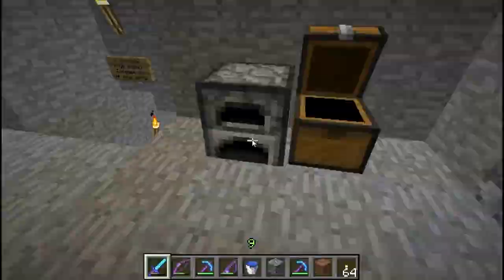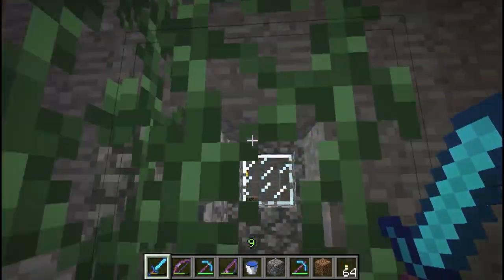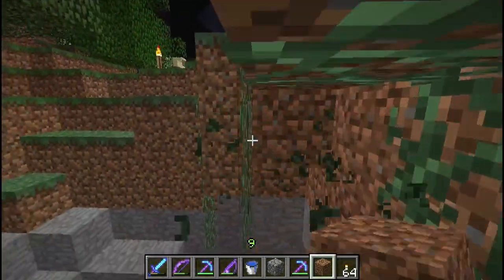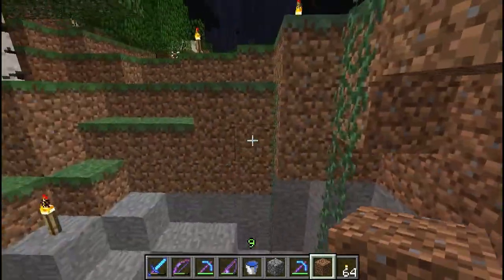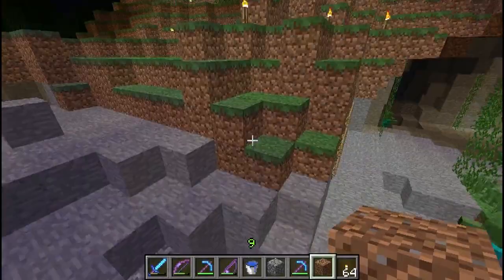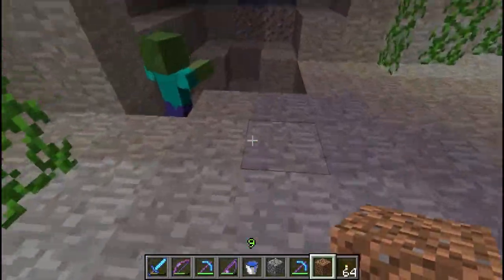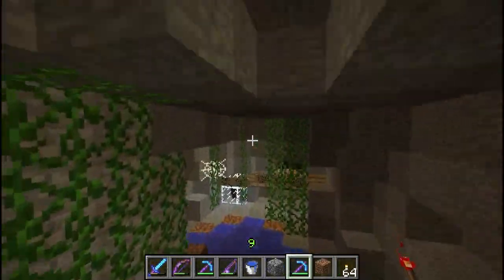I remember a creeper blowing up and there was a zombie there as well. A couple of creepers blew up and I had to get a wooden block — I ended up pulling that wooden block out. From there we went over to Cozy Cottage and set a base for the map. I remember there were some enchanted tools and a stick here that really did serve me well. It was good use of the enchantment system in the map.